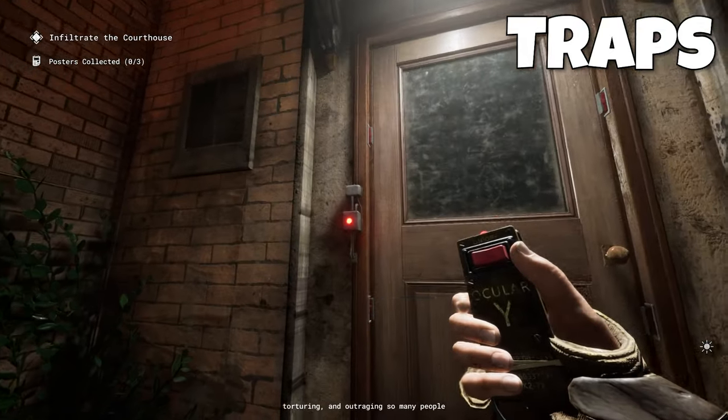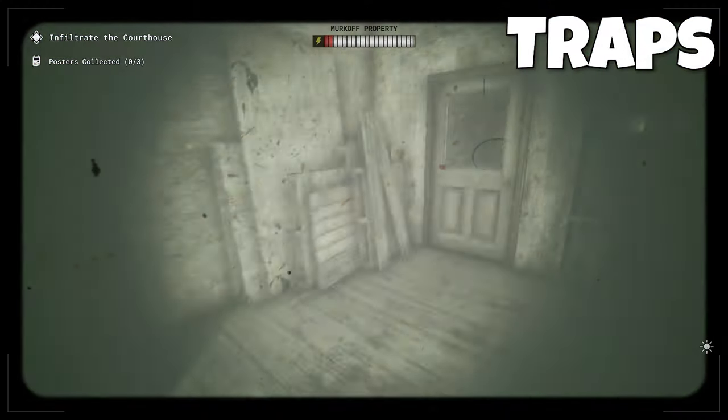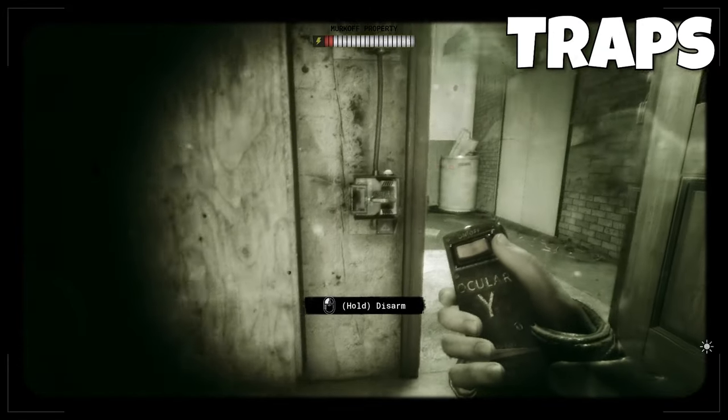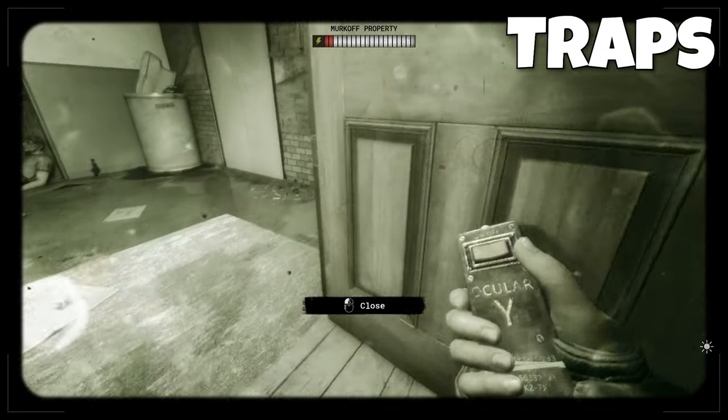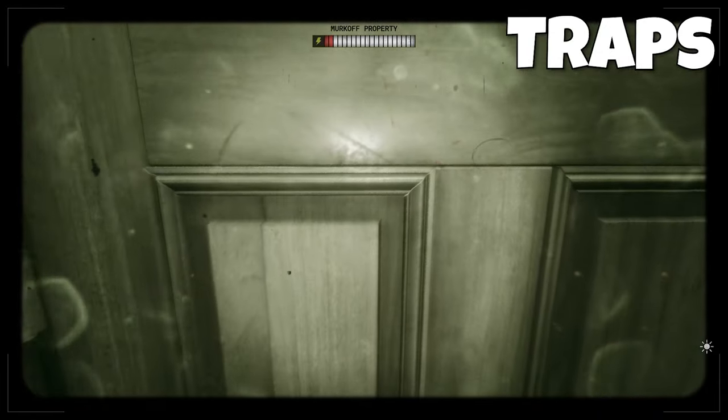Moving on to door traps — you know a door is trapped when you see one of these lights on the side of it. To avoid it, either don't go through it, or you can slow-open it and disarm it from the other side and get a free battery. Or if you're in a hurry, just crouch and open the door and the cross will shoot over your head. Just make sure none of your friends are behind you as they will get hit by that trap.